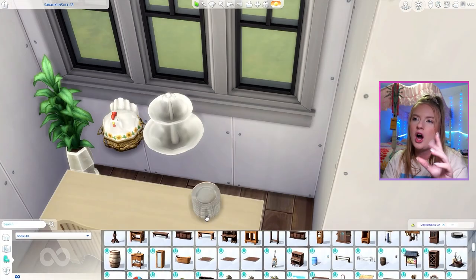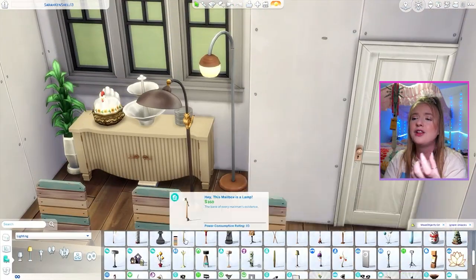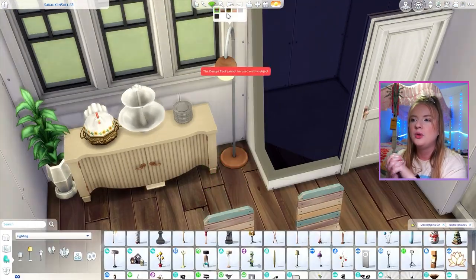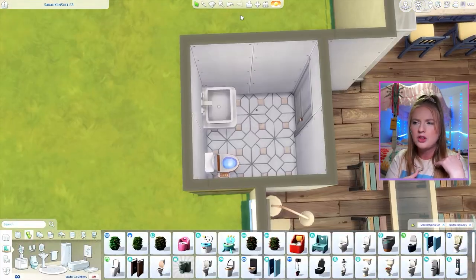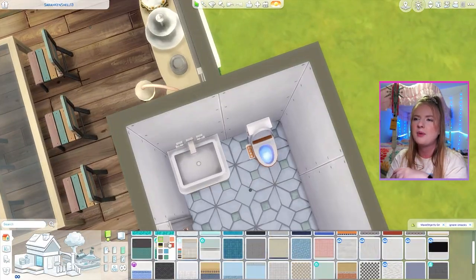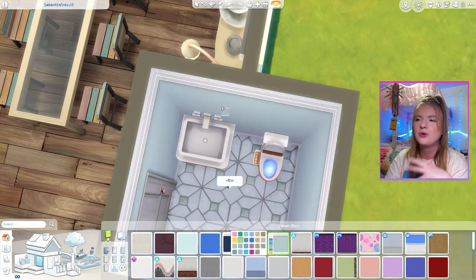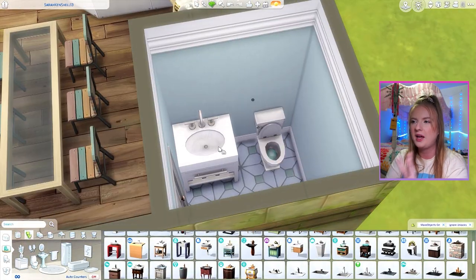I wish we just had some more frosted glass options in the game, but for now that's our little workaround and it is functional. I love those chairs — they're so much fun from the Little Campers kit. Then we pop into this bathroom and go with blue vibes, which I thought was really cute. I love this half bath. Something about making a really cute half bath is so satisfying to me.